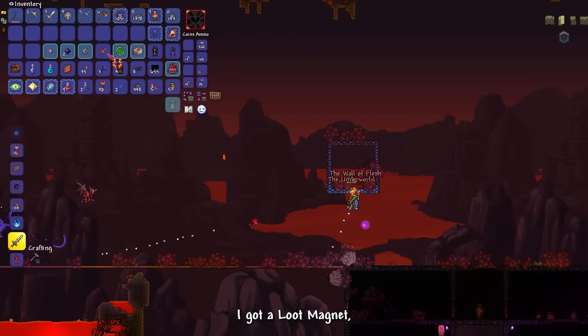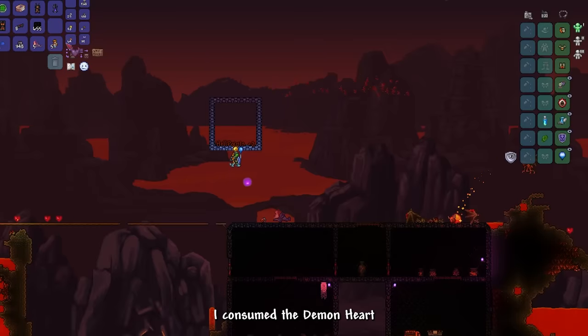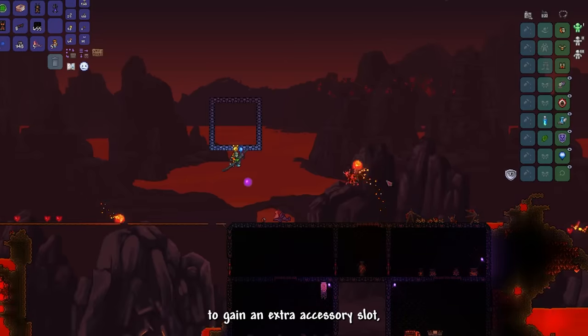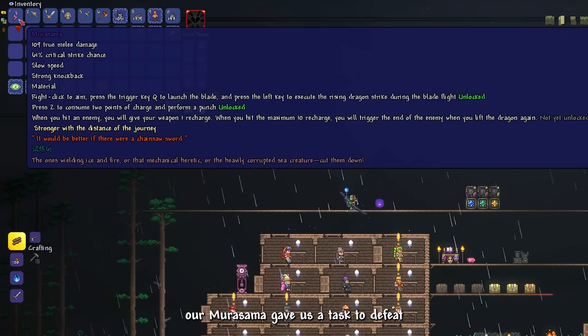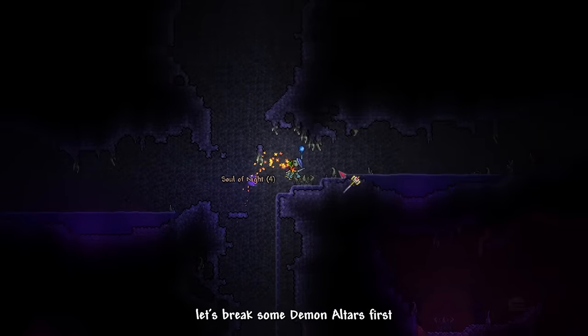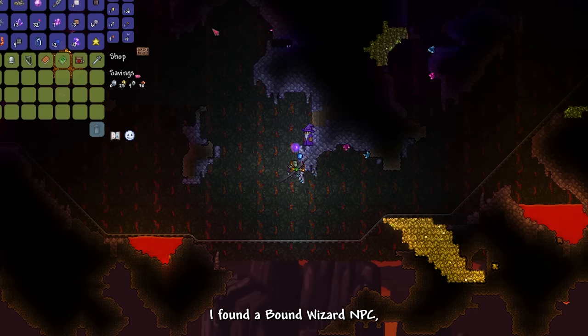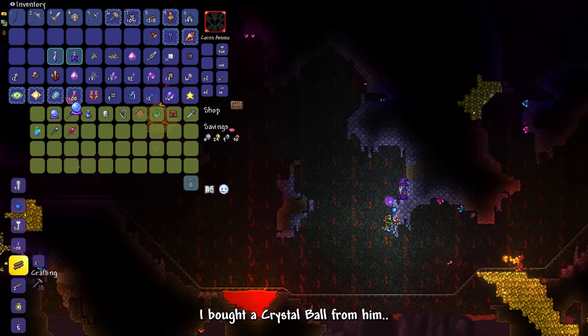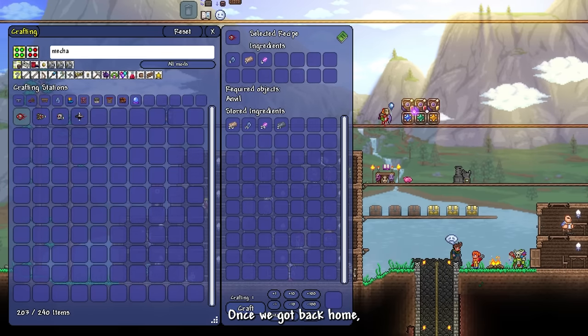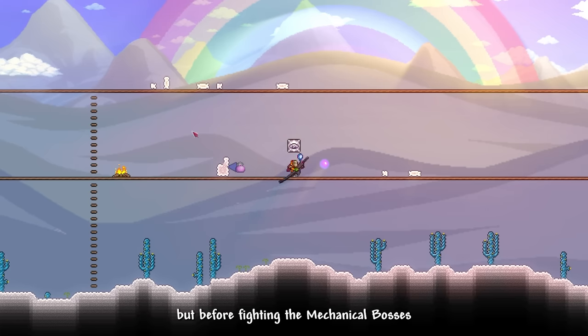From Wall of Flesh I got a loot magnet and consumed the demon heart to gain an extra accessory slot. Murasama gave us a task to defeat either the mechanical bosses or Aquatic Scourge. First, let's break some demon altars for souls of night, then explore the underground hallow for a gelatin crystal. While there, I found a bound Wizard NPC and bought the crystal ball from him. Once home, we crafted all the mechanical boss summoning items.